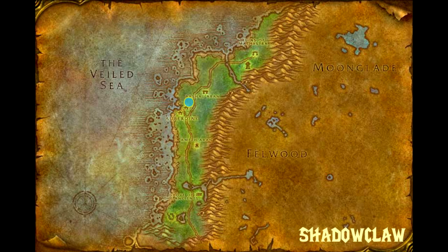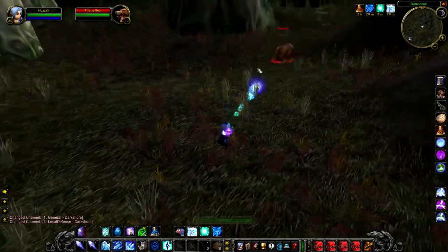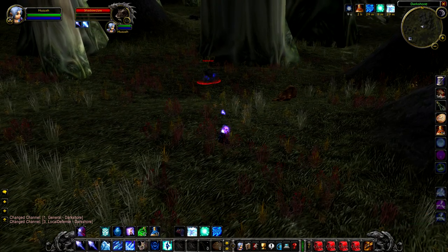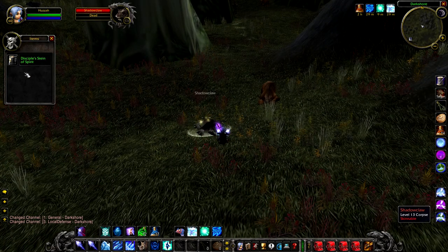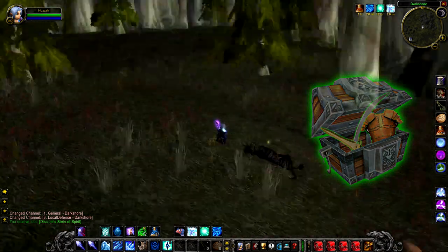Our first rare is Shadow Claw, a level 13 beastie that hangs around just north of Albudene. You may have a hard time trying to find this guy because he is semi-stealthed, but if you do manage to kill him and get his loot, he has an increased chance to drop greens and that's about it. No unique items from him, I'm afraid.